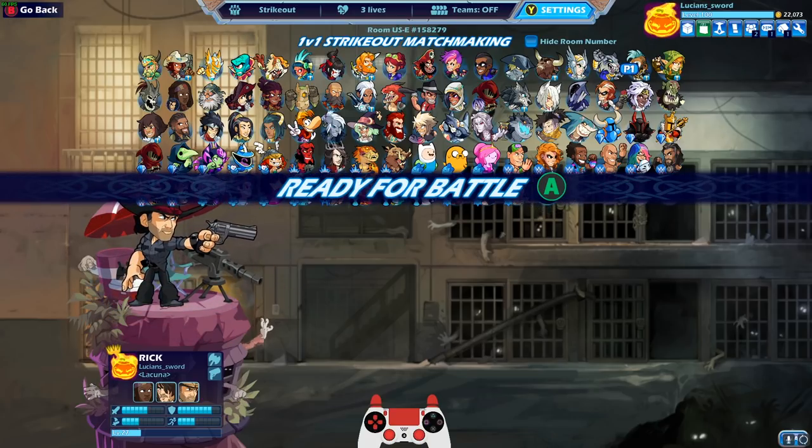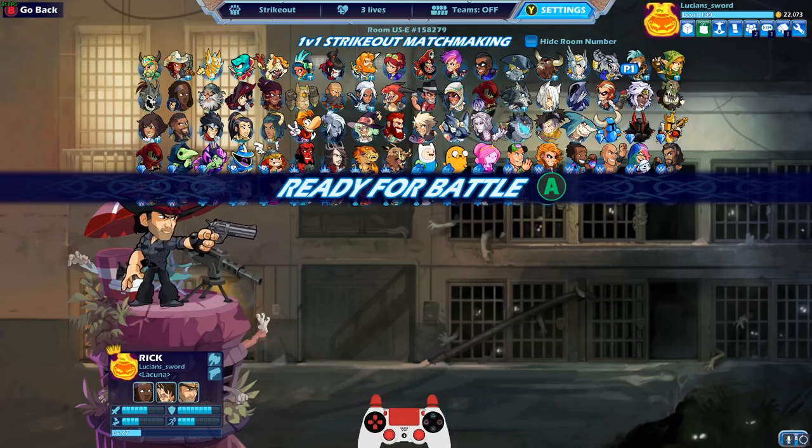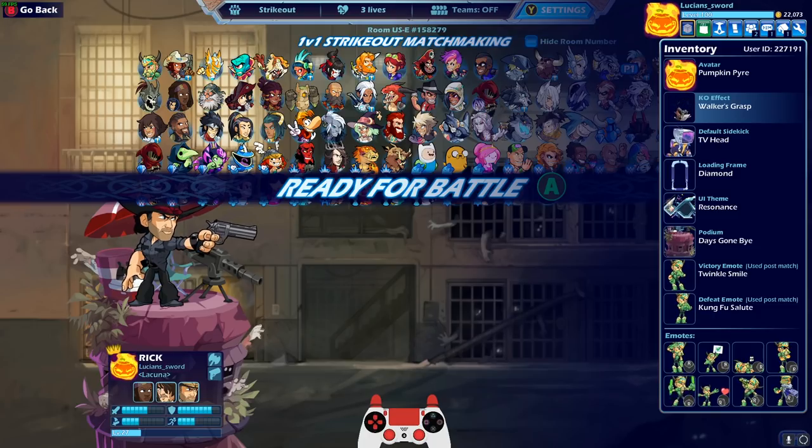I'm using the new Walking Dead podium — when you lock in it has like that machine gun that shoots, it's pretty cool. I'm also using the Walking Dead KO effect, Walker's Grasp, so we are going full Walking Dead here.